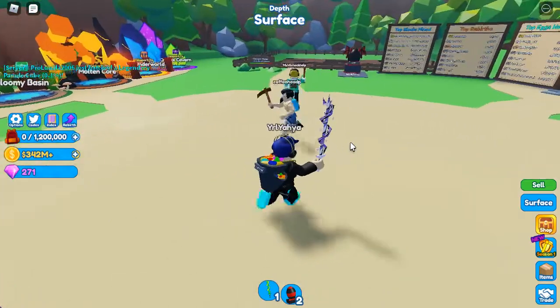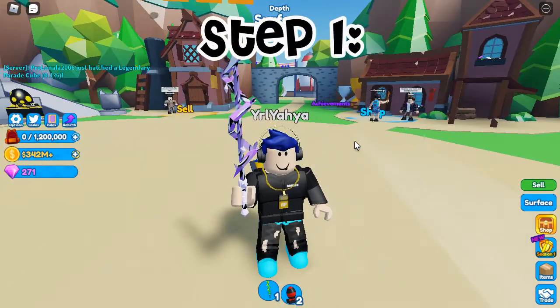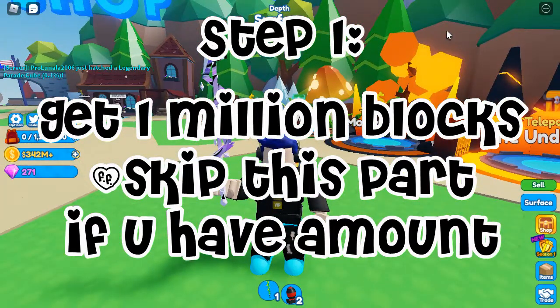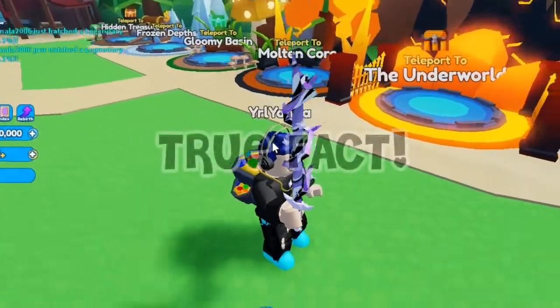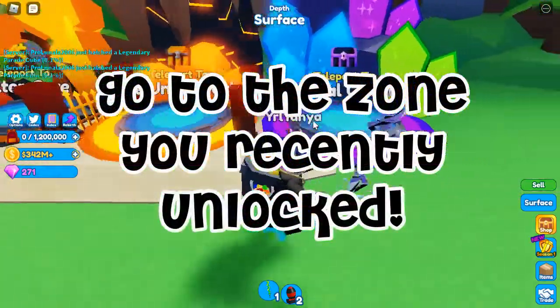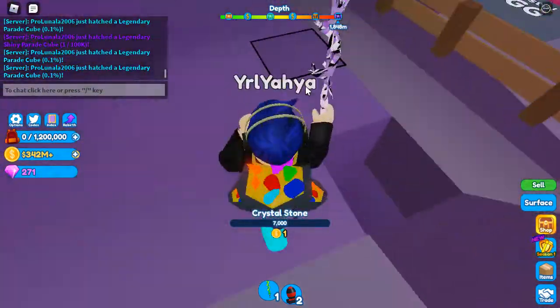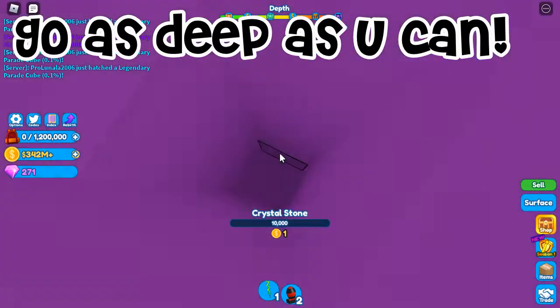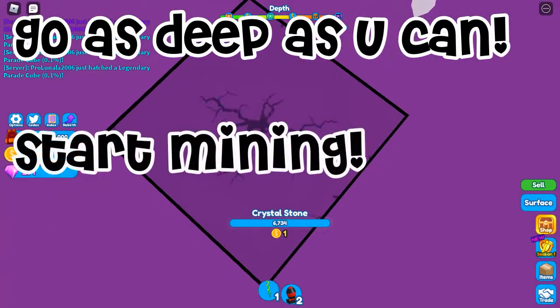The first thing you need to do is get yourself 1 million blocks. To do this, you need a good pickaxe, just like mine — it's not the best pickaxe, but it does the work. Go to one of the zones you recently unlocked; for me it's Crystal Cavern. Then go as deep as you can — people make tunnels all the time, so just go into one of those tunnels and start mining.